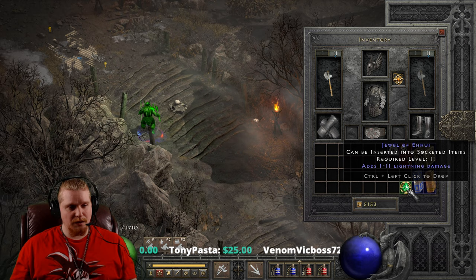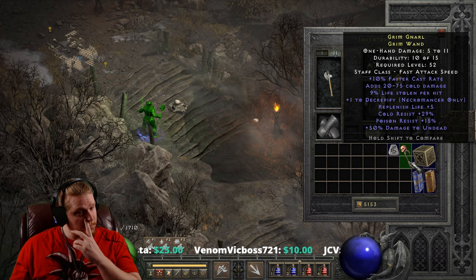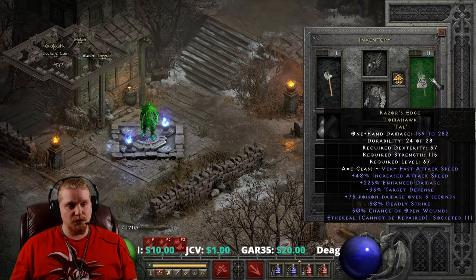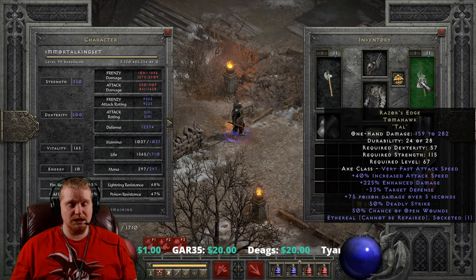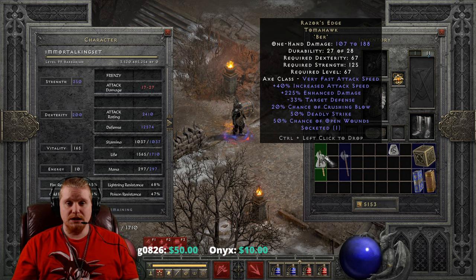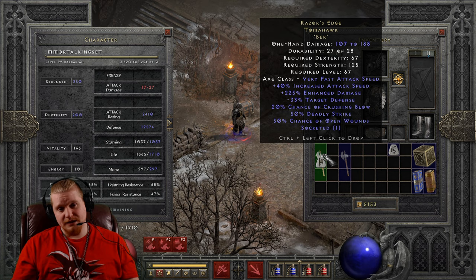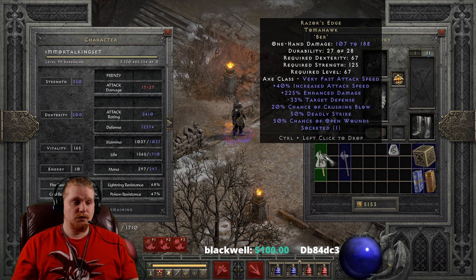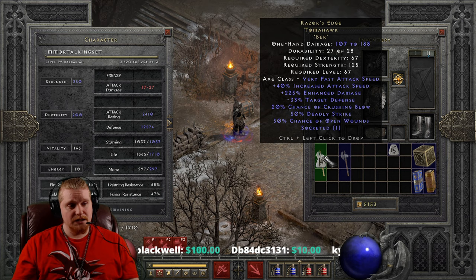This particular weapon, as you can see, does fairly well in Hell difficulty. And honestly, if you were to use it in Nightmare difficulty, you pretty much would crush everything. If you happen to have a Zod rune to put in the ethereal version, it would be a fairly competent weapon for quite some time — 282 on the top end and 159 on the bottom, along with the deadly strike and open wounds. The 50% open wounds would actually make it a halfway decent weapon for keeping Ubers from regenerating. Maybe you don't have open wounds on your equipment and you want to use this as a swap-to weapon.